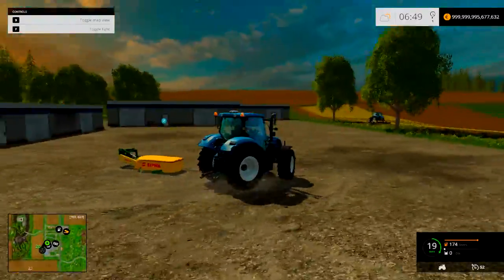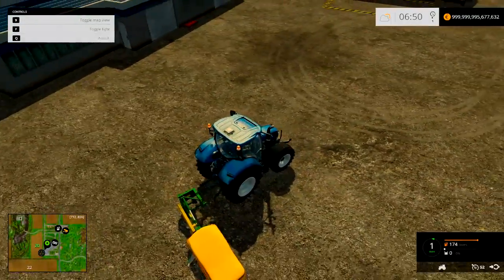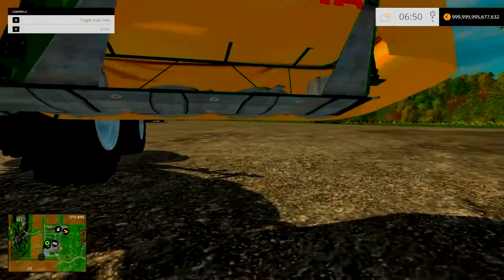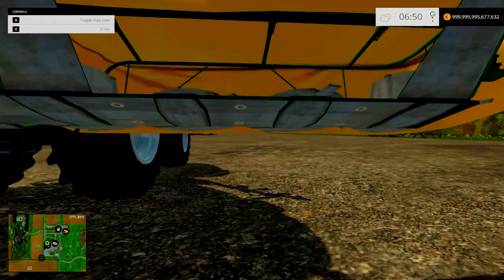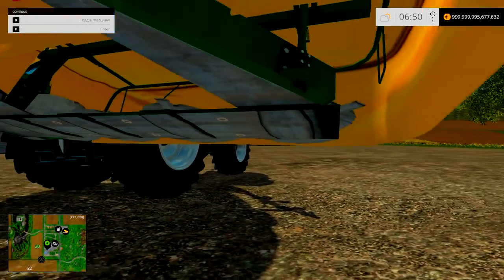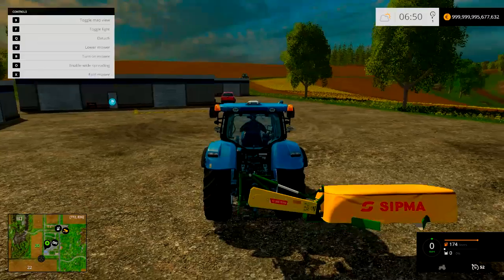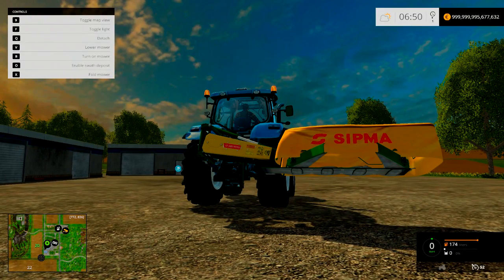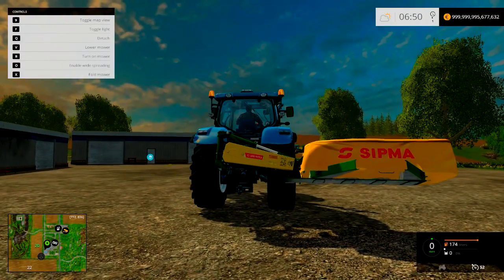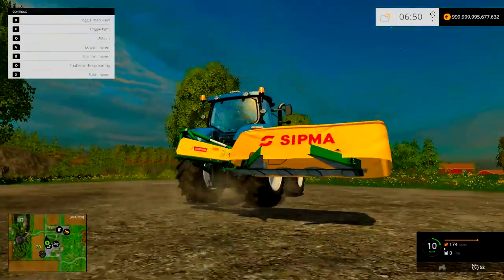Next up, this is the Sipma. And it's a lot smaller than 3 meters, I can tell you that straight away. I kinda want it. It's got a swathing option, which is nice. Because it lifts up so high, I can look underneath it and see the cutters. And that looks reasonably well modelled — I would expect the mower to look something like that. Please tell me those move if I enable wide spreading.